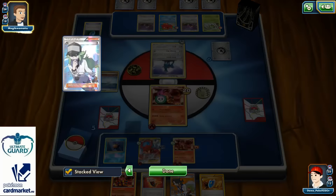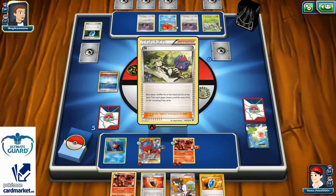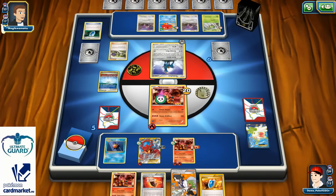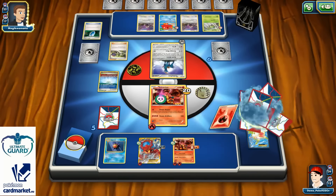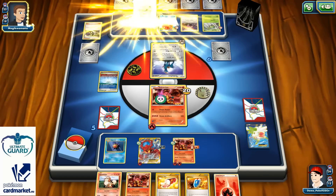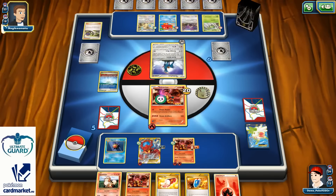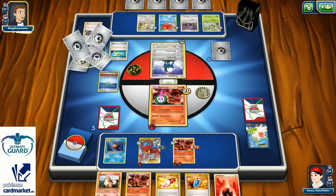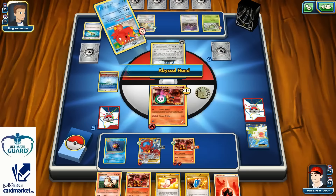The problem is that this is a deck based around my Arcanines, and I still have zero Arcanines in play unfortunately — it is how it is. But at least I'm applying some pressure onto my opponent's Pokemons with my Volcanions. For the next turn I will definitely retreat and knock out his Spinarak on the bench — that is for sure.